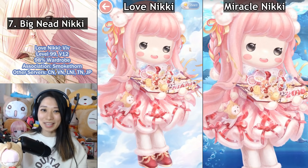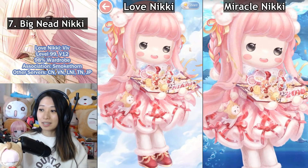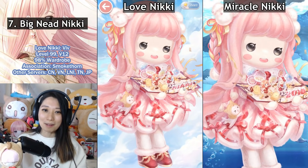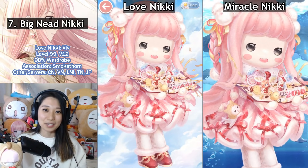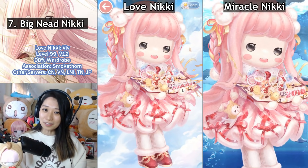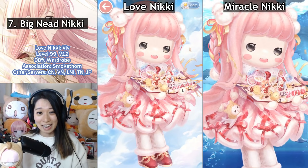At number seven, we have Big Head Nikki. This suit was first designed to celebrate New Year's 2018 in Miracle Nikki, hence the year 2018 on the pop-out card. However, Love Nikki got the suit in 2020, so it wouldn't make sense to give us a suit that says 2018 because it had already expired. So our pop-out card says Nikki instead. I prefer Love Nikki's version a lot more — Miracle Nikki's version feels expired, and I would change it so it wouldn't be awkward using a 2018 suit in 2020 or the years after.